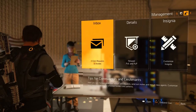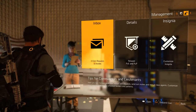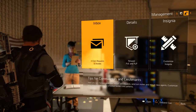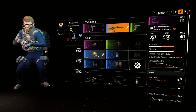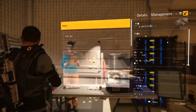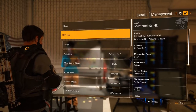If you select the management tab, you have three options: inbox, details, and insignia. The inbox shows invites and requests to your clan. Recruits that request an invite can be inspected by the leadership of the clan, in case you have certain requirements. Then it's up to you to accept or decline their request. Details and insignia are similar to when you set up your clan — the information you provide and the emblem you create for the clan.